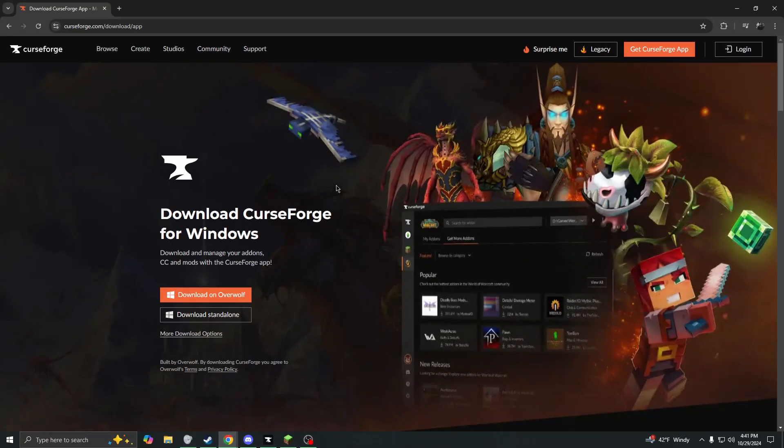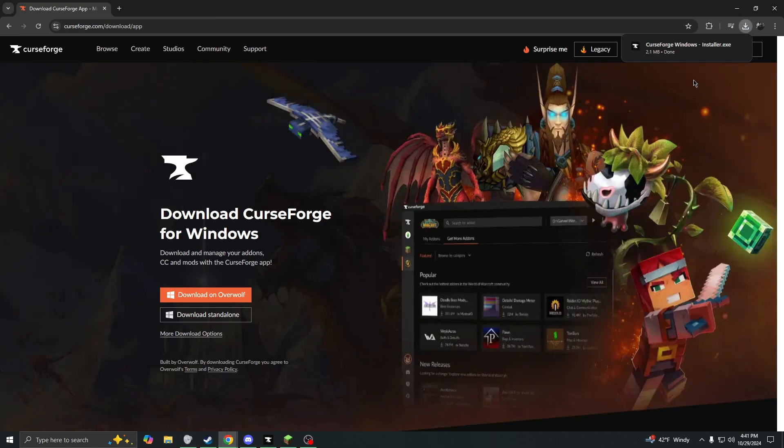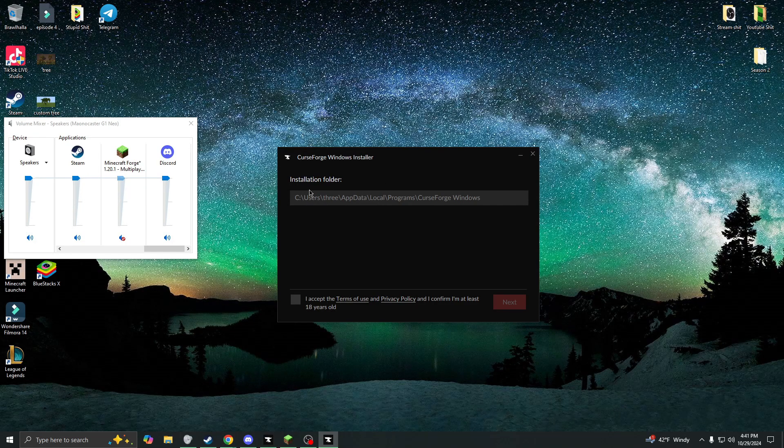At the top of the description, you'll find a link to the CurseForge for Windows. Just go ahead and click Download Standalone. This is how we're going to mod your Minecraft game. Once it's done, just go ahead and run it. Once it's open, just go ahead and run through the installer.